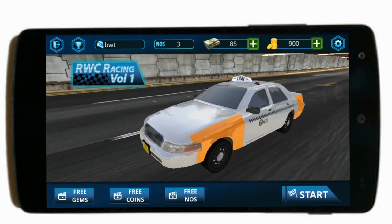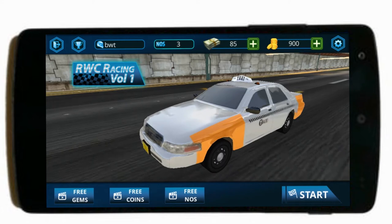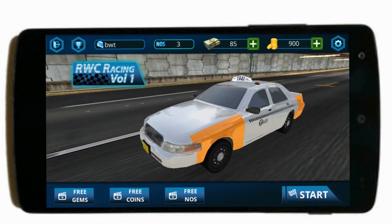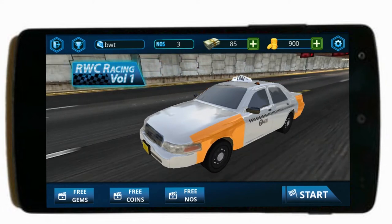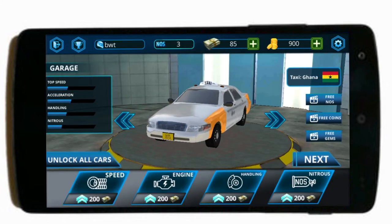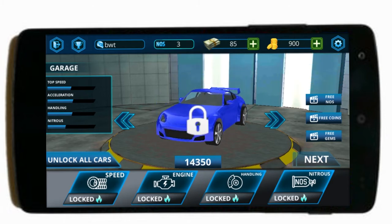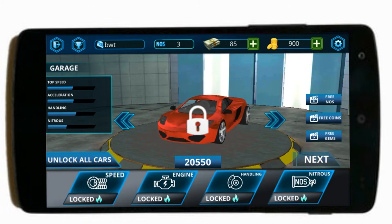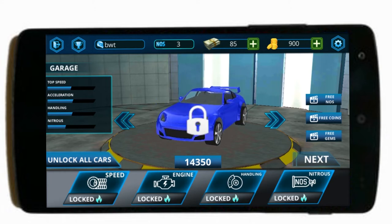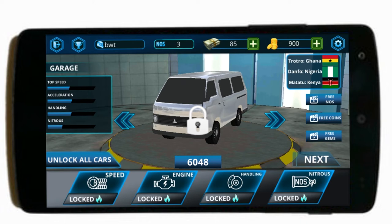Starting with the visuals — I like what I see. Since blue is a favorite color for racing game developers, the interface and menu has familiar elements if you play a lot of racing games. Here we see an addition of local transportation: the taxi, the trotro, and the aboboya — obviously the majority on our roads.